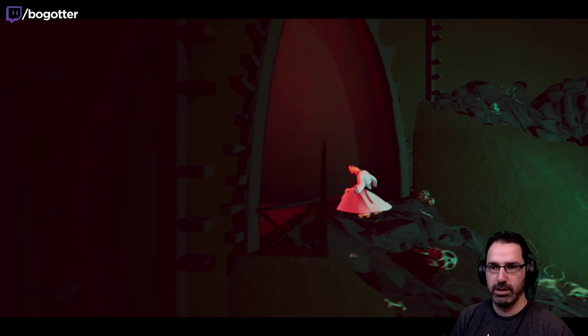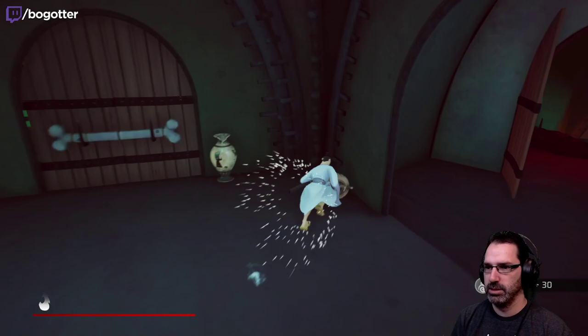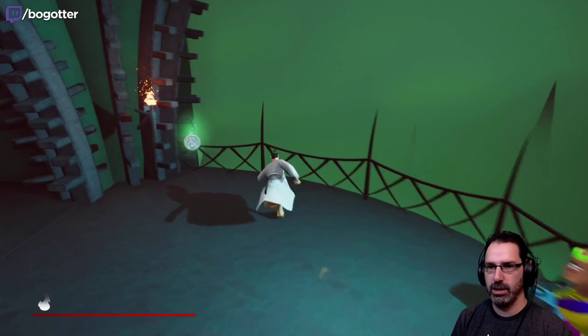I wonder which way we wanna go. There we go. The samurai made it up here before us somehow. I think we can upgrade our sword now. Oh, I see your coins — your hidden coins. Where else you hiding?